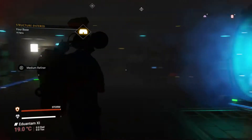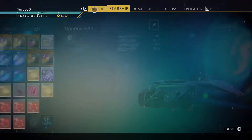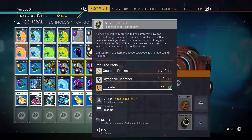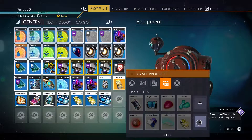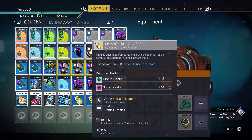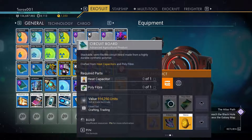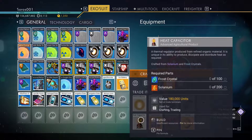Now that you have the recipes unlocked, it's time to actually start working on what you're building. Take a look at the item you're trying to build and work backwards. For the stasis device, it needs cryogenic chambers and quantum processors. The quantum processor needs circuit boards and superconductors. The circuit board needs heat capacitor and polyfibres.